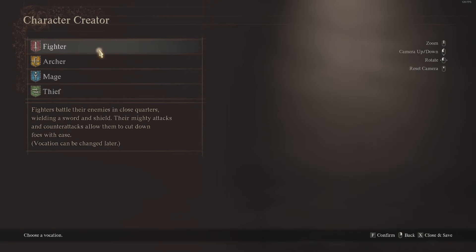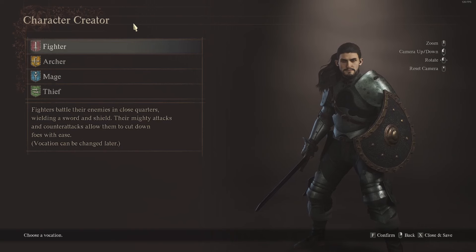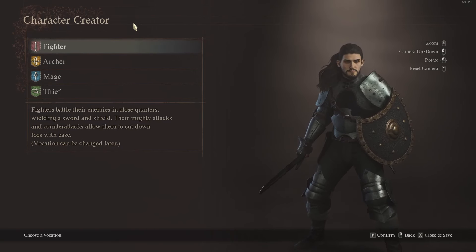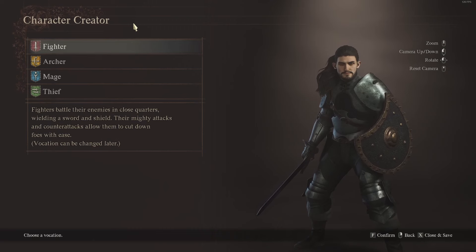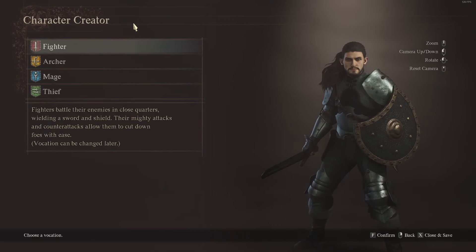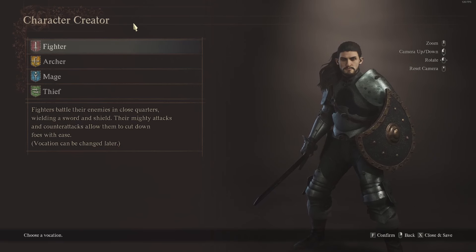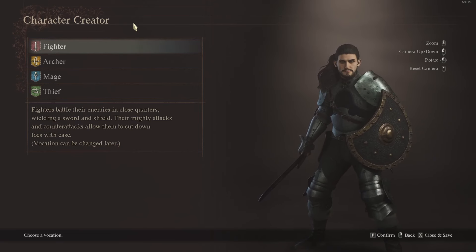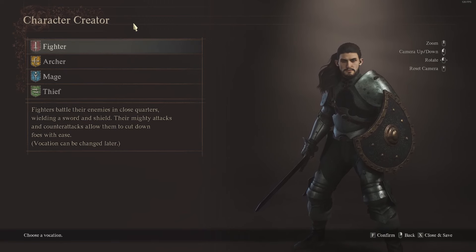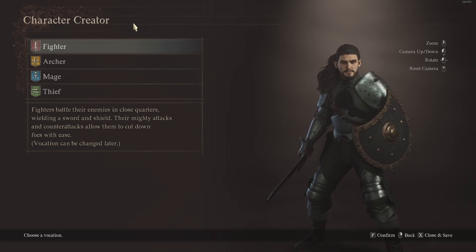At the bottom of all of these it says vocation can be changed later. Anyone new to the Dragon's Dogma series should note that you can pretty much change vocation whenever you would like, with some small caveats early on. In Dragon's Dogma 1 you needed discipline points — earned from using a certain class — to be able to change to a new one. It wasn't much but right at the start you couldn't just flick between all of them. That said, after a couple of hours of play you'll have plenty and can change at will.